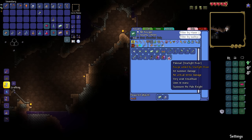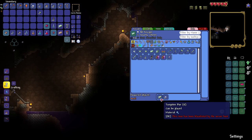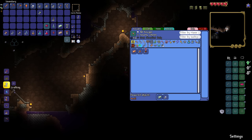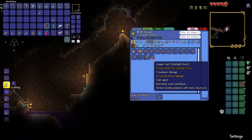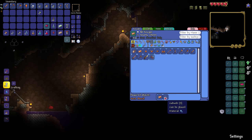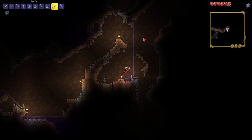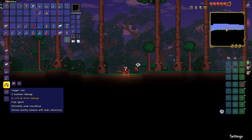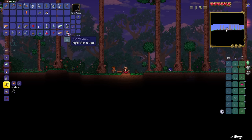So the first weapon we want to make is the pale nail, which is 12 tungsten bars and some of this block, which we already have - we are prepared. And then I think the other thing we want to make is a whip that's made from copper bars. Here it is - it's the copper coil. So this is made from seven bars and five cobwebs, which is really cheap, and you don't even need an anvil to make it. So that's probably going to be our first summoning weapon there. Five summon damage, 10 critical strike damage, strikes nearby enemies with static electricity, which sounds really cool.